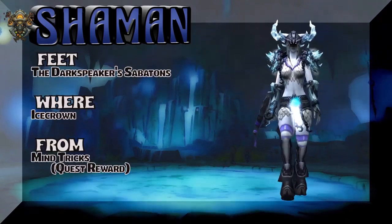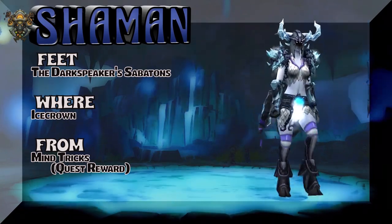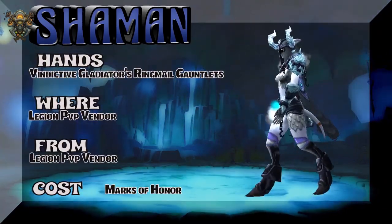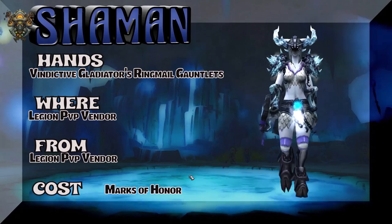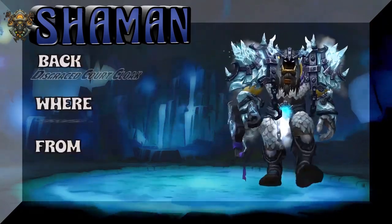The Darkspeaker Sabatons from Icecrown Citadel — Mind Tricks is a quest reward. I'm going to place a mind trick for people to leave a like, at least for the production value. Anyway, the hands — Vindicative Gladiator's Ringmail Gauntlets, Legion PvP vendor. So it's a bit Vanilla here, a bit Legion, and a touch of Wrath of the Lich King.